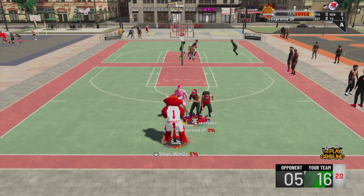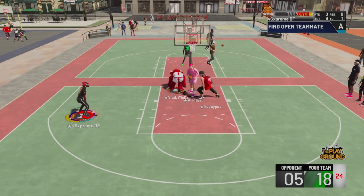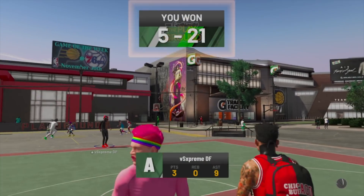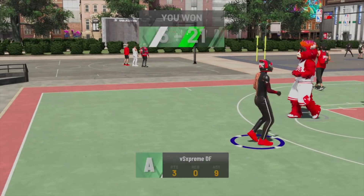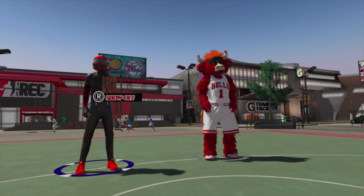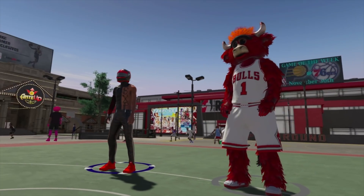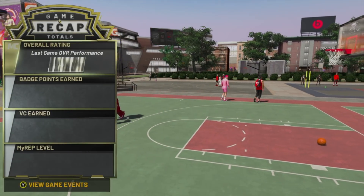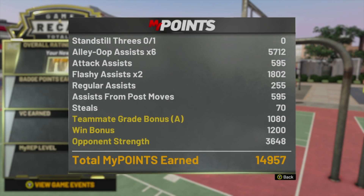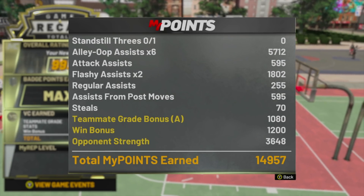If you are the interior, it's definitely going to be a lot easier. If you hop step, you get more rep. You get better contact animations, which also gives you more rep. Since they are double teaming the paint, I'm just going to step back and green that three. I'm not going to cut this footage here so you can see exactly how much rep I got. I actually got this amount of rep just playing one twos game, which is crazy. And if you have double rep, you're getting 30K a game. I got exactly 14,957. With double rep, that's nearly 30K.